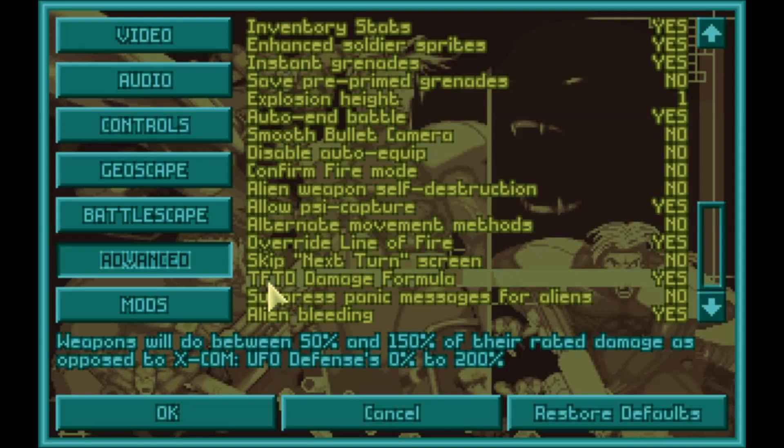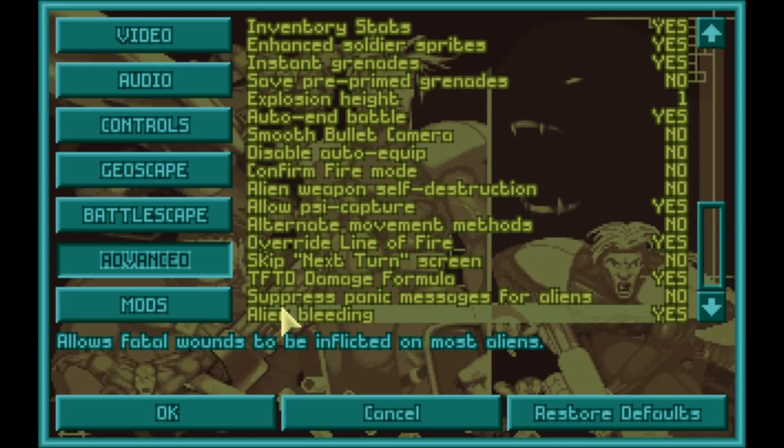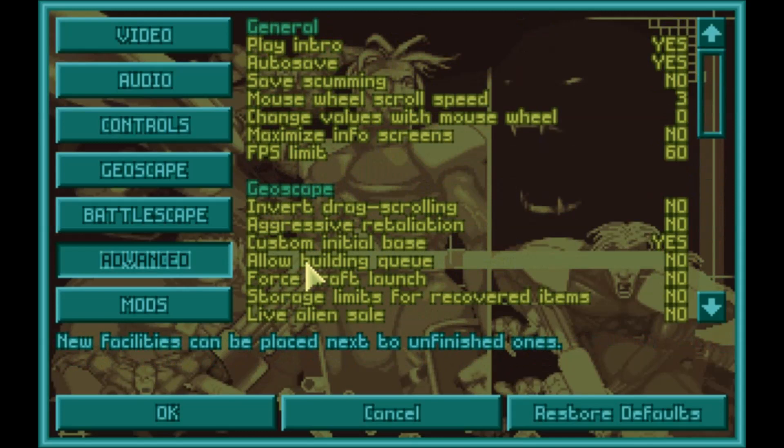TFTD stands for Terror from the Deep, which was another game of this type — like UFO Defense but involving water and ocean. Their damage formula was 50 to 150 percent versus the original's 0 to 200 percent, as explained below. I prefer the guaranteed damage over the potential extra damage from the original — I'd rather at least do something than nothing. The other option is alien bleeding: before, there were no fatal wounds on aliens, which I always thought was stupid. Now aliens can bleed out, which can actually hurt you if you're trying to capture aliens without stun rods or stun bombs.